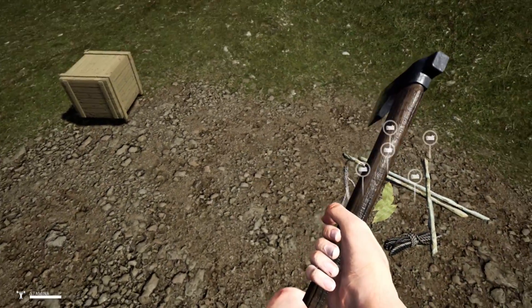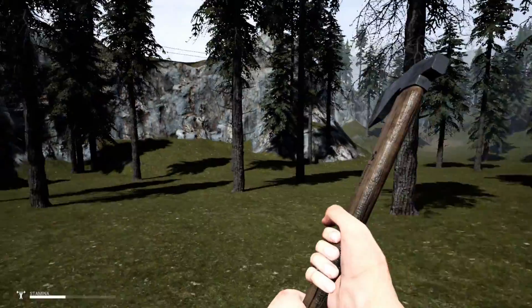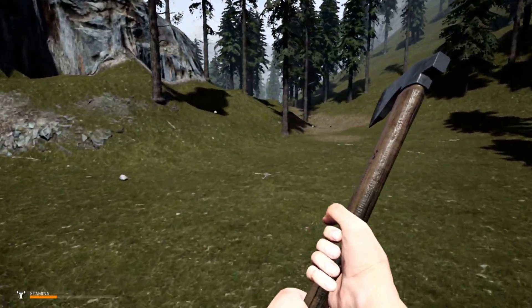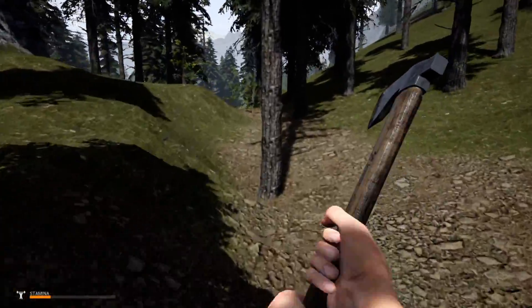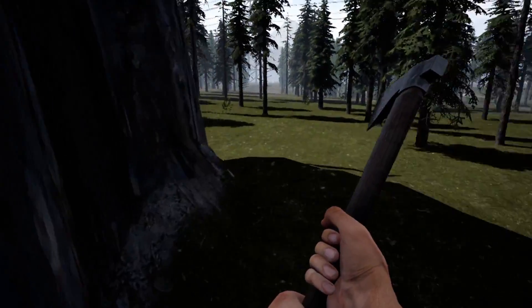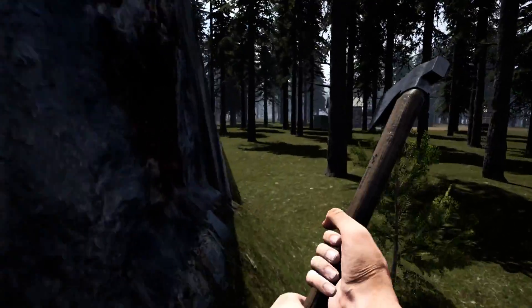It doesn't kill your axe durability much at all. Like I said, you get the same amount of stuff — same amount of ropes, same amount of sticks — but a little less branches and a little less leaves. I think that's because they upped the drop rate off the trees. There seems to be more leaves and branches coming off the trees.